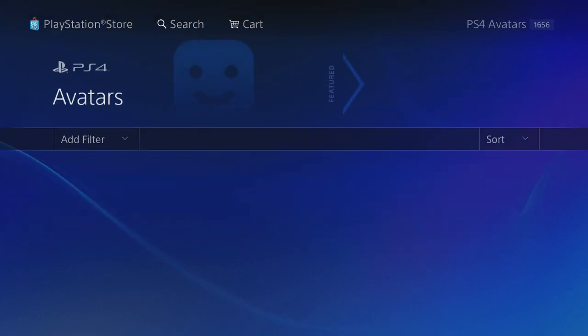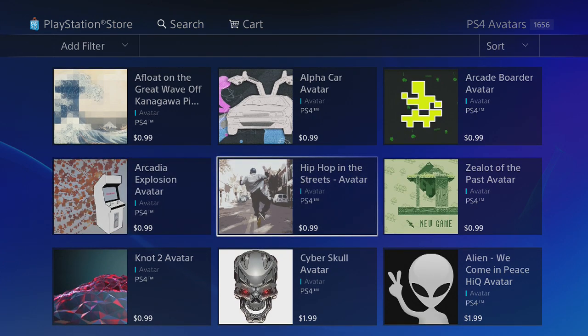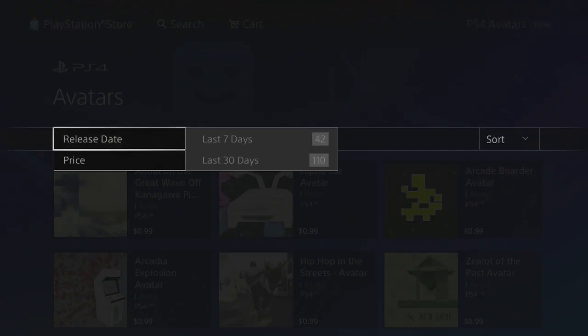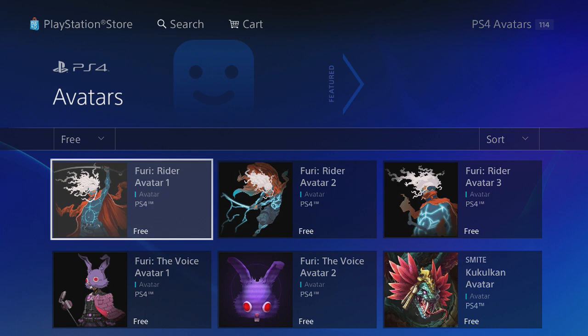You'll see a bunch of avatars, but obviously these aren't free — some cost a dollar, and some are two dollars, which is actually expensive for an avatar. To find the free ones, go to Add Filter, then Price, and select Free. There are 114 free avatars as of now.